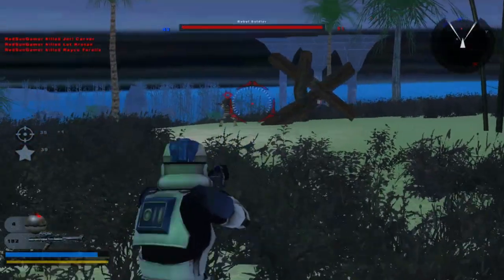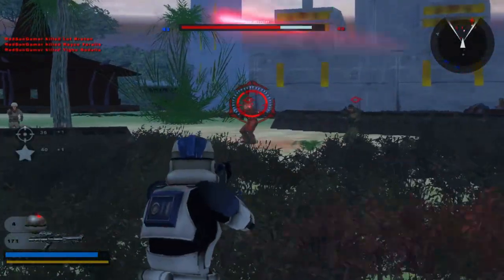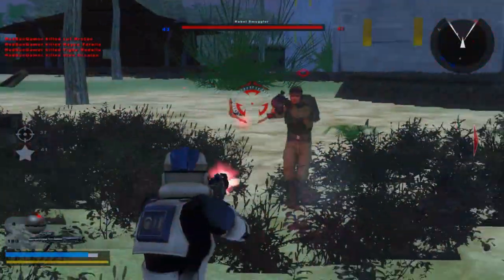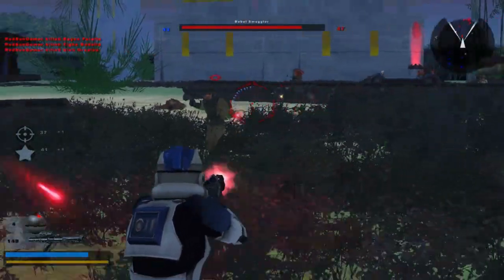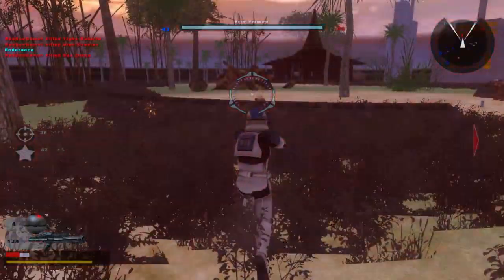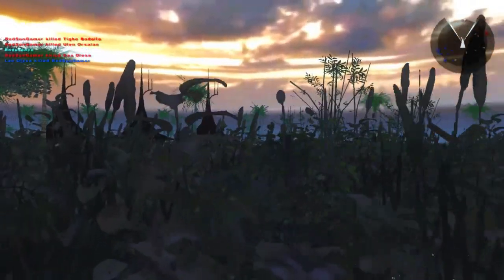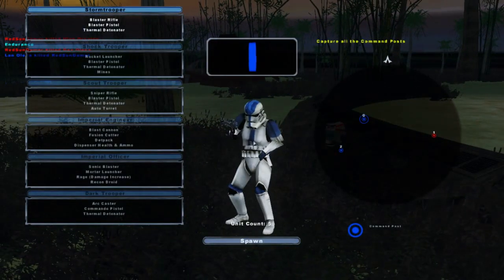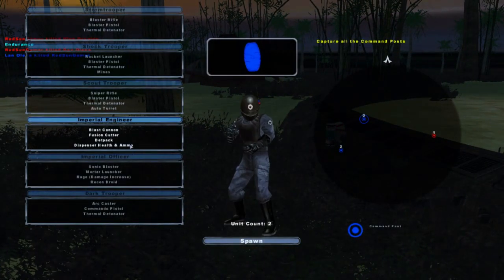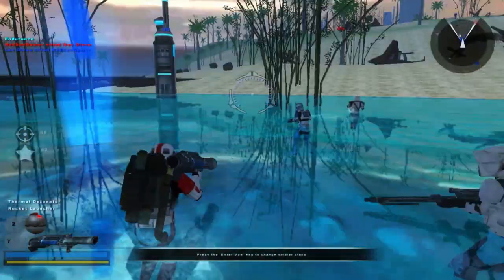Soupy needs to put a barrier there because the rebels are getting stuck right there. Soupy, if you want to have the rebels or any other AI units not run into walls, placing barriers helps a lot.